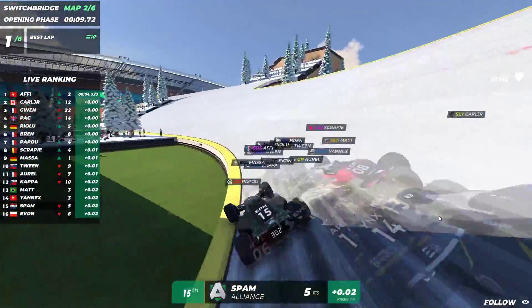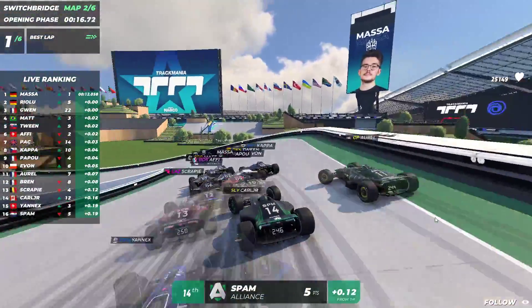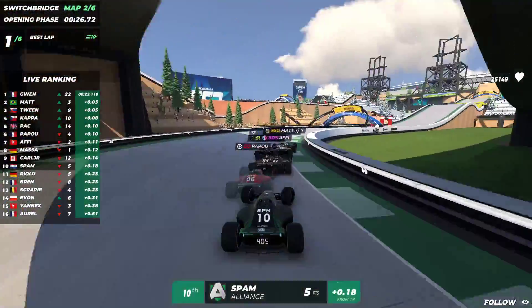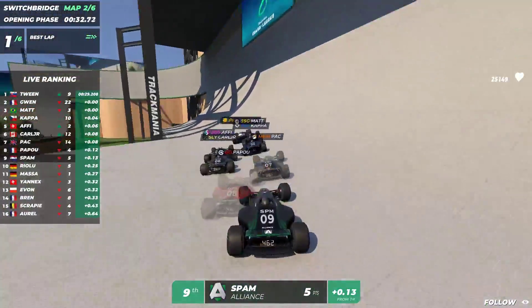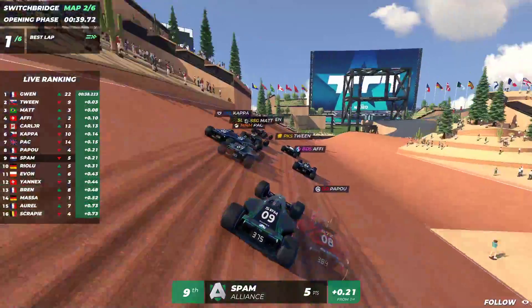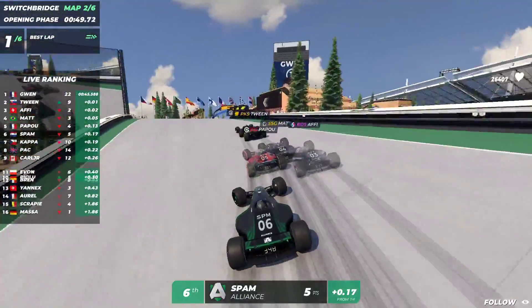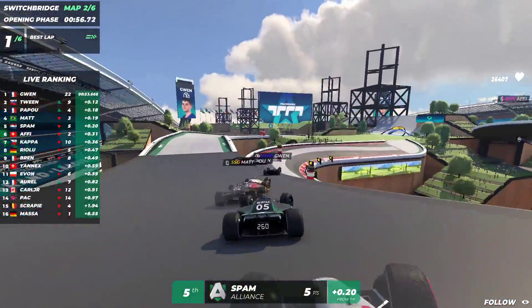Hafi taking the lead so far. Not the greatest ice section by spam, but the gap is not that close yet — Orel jumping really far and wide, which is going to cost him some time. Massa right now in first place. Spam has a good low jump and is overtaking a couple of people, about ninth so far at the start. In the lead we have Tween, Gwen in second, Matt in third. Spam getting a nice amount of speed from his low jump, going for some overtakes. Spam really aggressive, going for overtakes on Matt and Papu, but it's not happening yet.